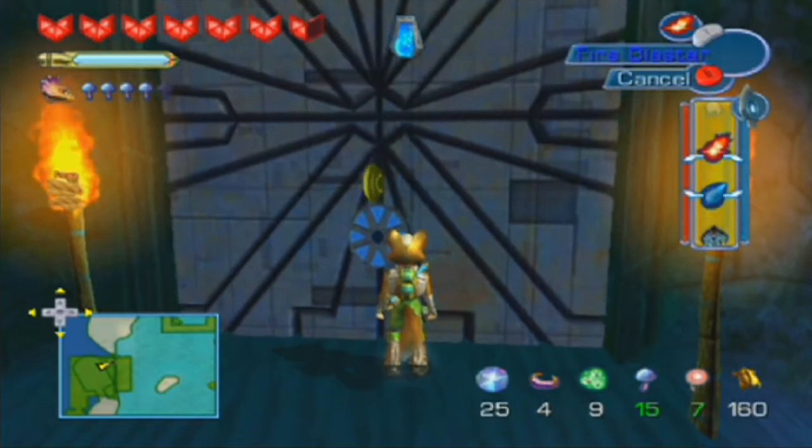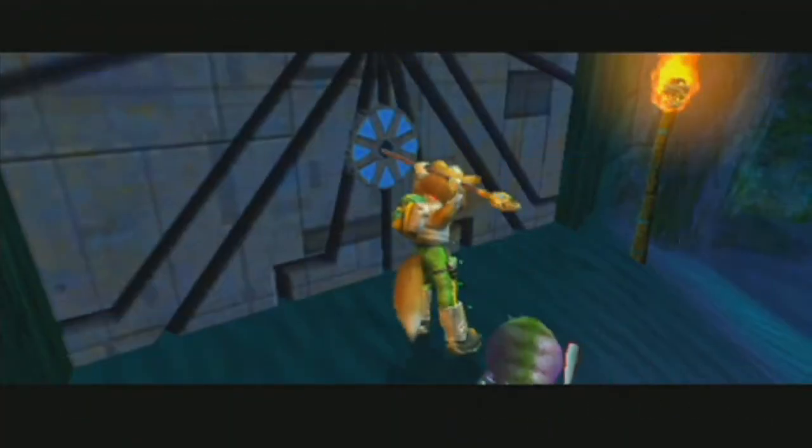You just go up to this door, you put in your staff, you compromise this entire door, and ta-da! All done.